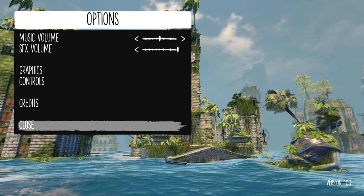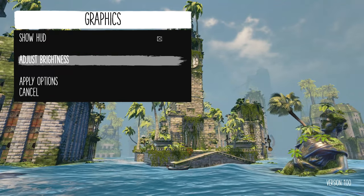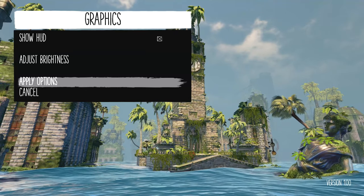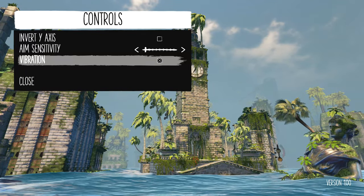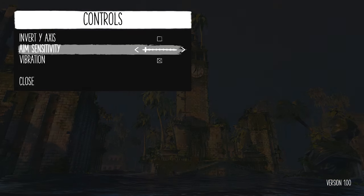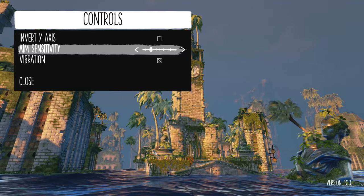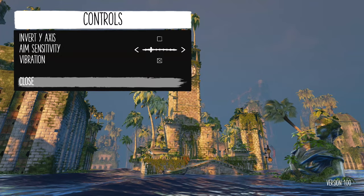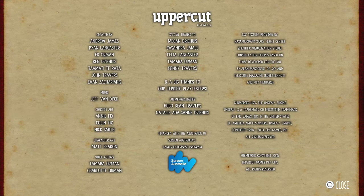Let's check out the options first. We can adjust the volume. Graphics — probably want to show the HUD. Brightness looks pretty good where it is. Controls — invert axis, no. Aim sensitivity, I'm guessing that just refers to the camera, let's check that up a little bit. And we'll leave vibration on. We can look at the credits if we want to — check that out.